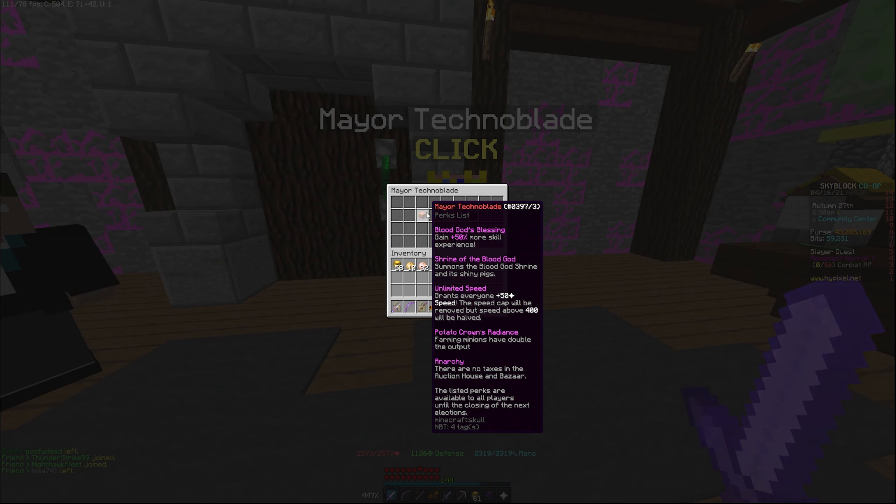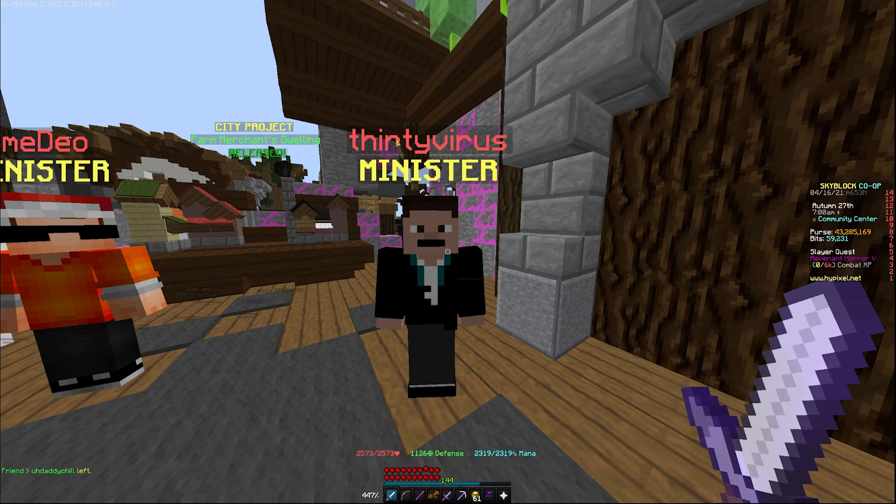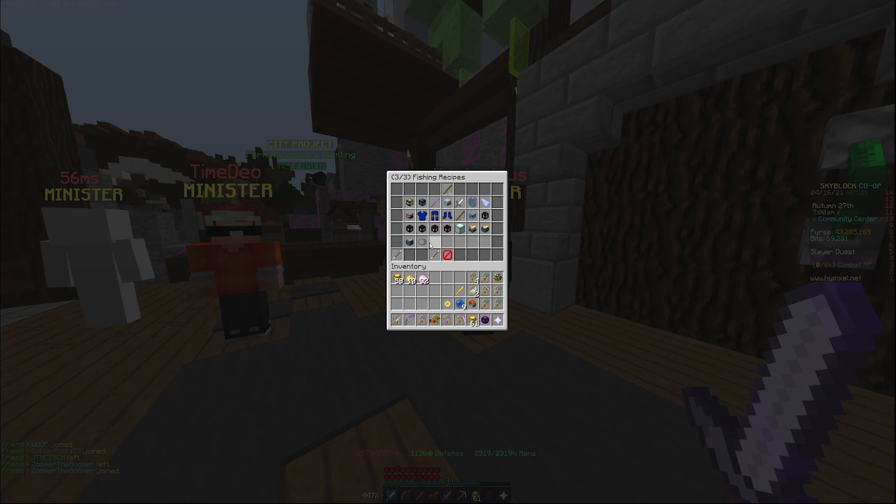Diety Virus has the perk — what did it cost? — and it adds the recipe for Spiked Atrocity, which I believe is an upgrade for the bait ring, probably in the fishing collection. Yeah, it's in the pufffish collection.